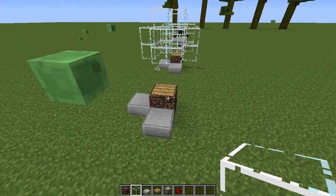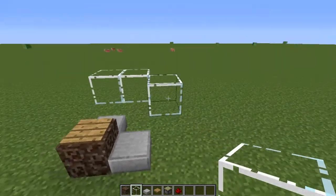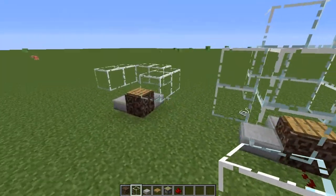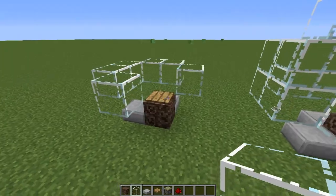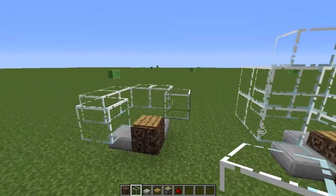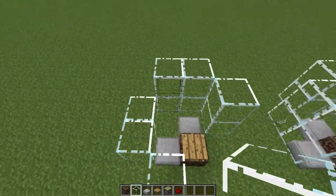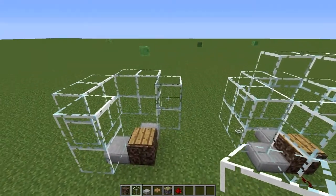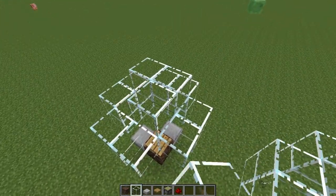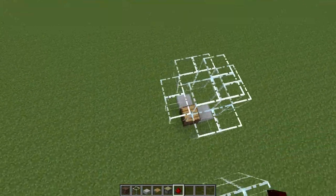What you do next is you need to build something that looks like this. You have to leave a gap this large — I think you might be able to get away with one block smaller, but I've just built it this way. It should look like this from the top, and then you simply put another layer across there. Then you can close it on this other part and just cover it up. That is it in its entirety, and you can have your output coming anywhere from the soul sand block.